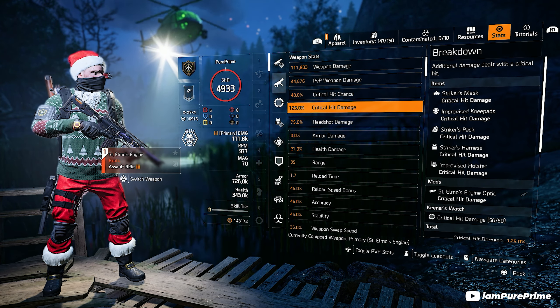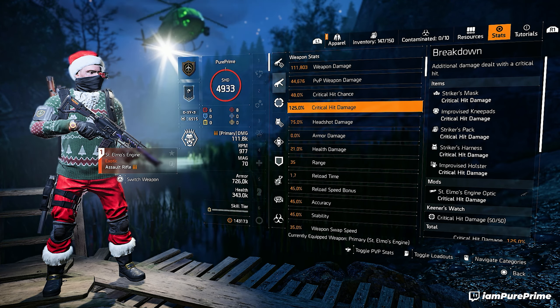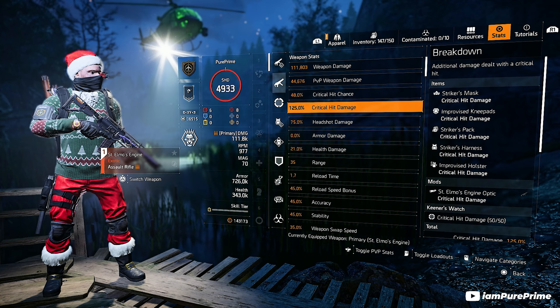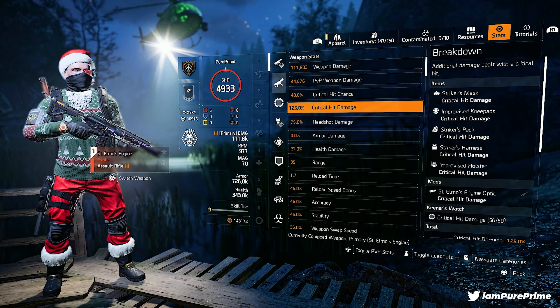That's pretty much it — a quick and easy build to slay the Recruiter if you don't want to run a full tank build and spend an hour and a half in this mission. You can beat it within 30 minutes on Heroic with this build. Let me know in the comments what you like about this build, what you'd change, and which build you used to beat the Recruiter. If the video helped you out, make sure to like it, and subscribe if you want updates on Division 2 and the future Division 3. Pure Prime out.